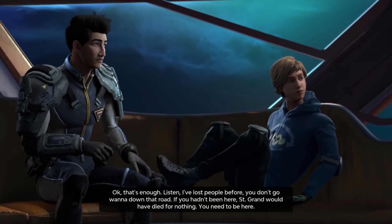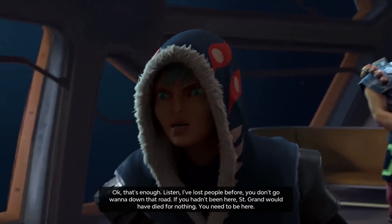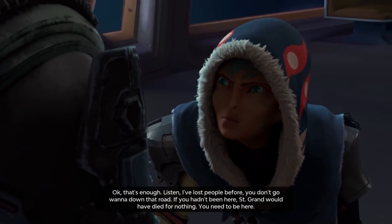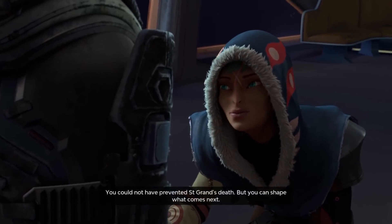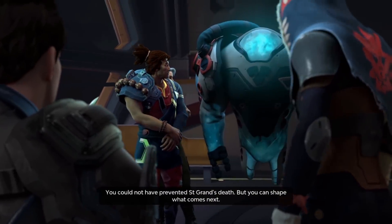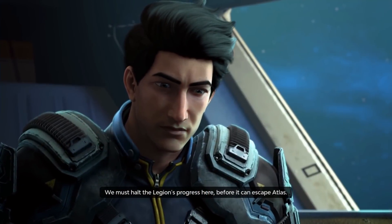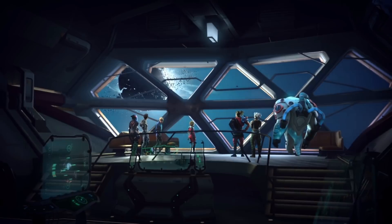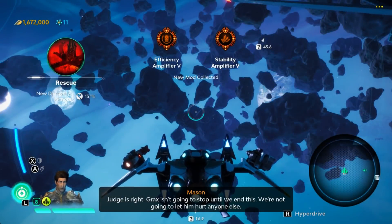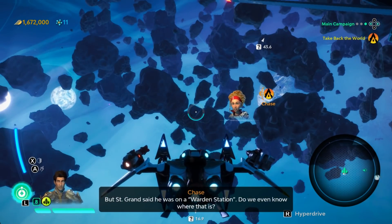Okay that's enough. Listen, I've lost people before - you don't want to go down that road. If you hadn't been here, St. Grant would have died for nothing. You need to be here. Why? Who else is going to get us out of this mess? You could not have prevented St. Grant's death, but you can shape what comes next. We must halt the Legion's progress here before it can escape Atlas. Judge is right.